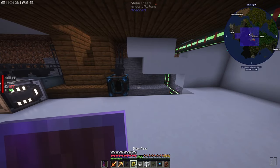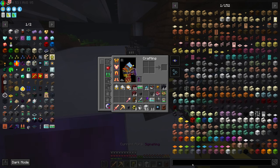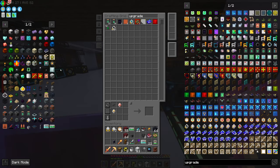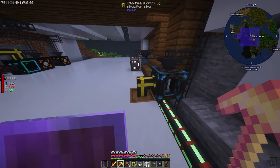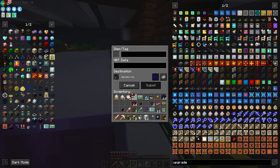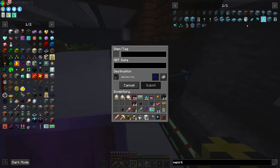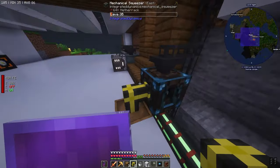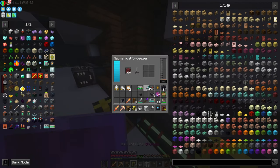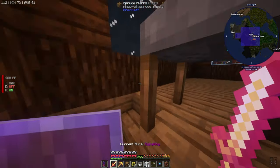Am I seriously going to have to item-pipe these out? That is very odd. Let's just break this and do a pipe here with a barrel, then do an importer under it. This is very intriguing — I don't know if it's broken because I've never messed with this mod. We'll add a blacklist and throw in netherrack and mineral. So now this shouldn't take netherrack anymore. It won't auto eject fluids — I sure hope you work.